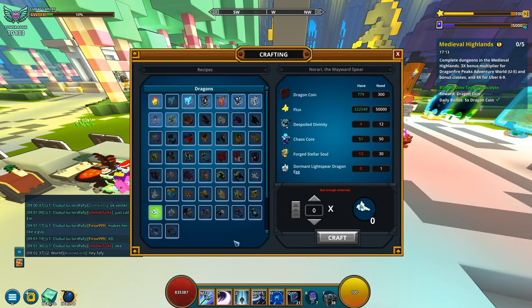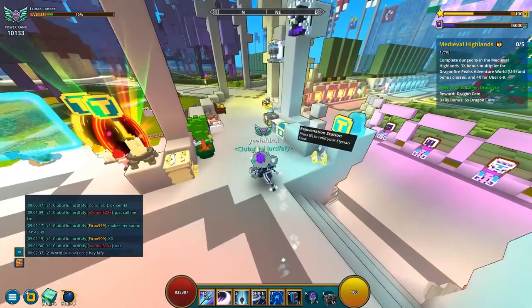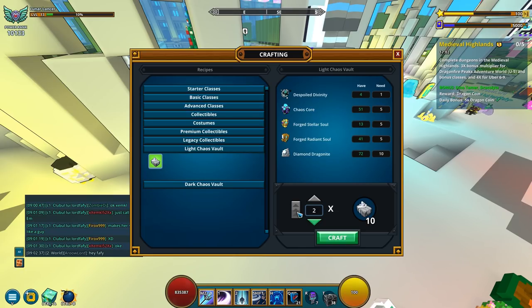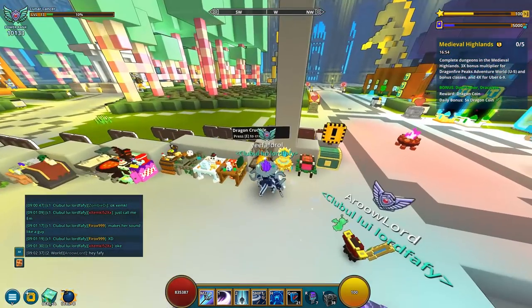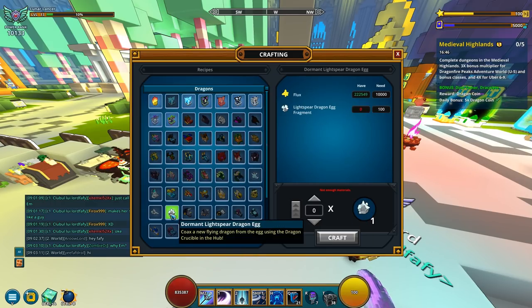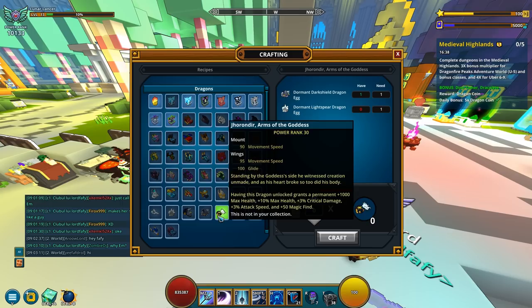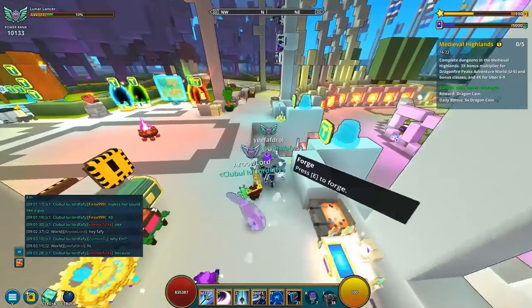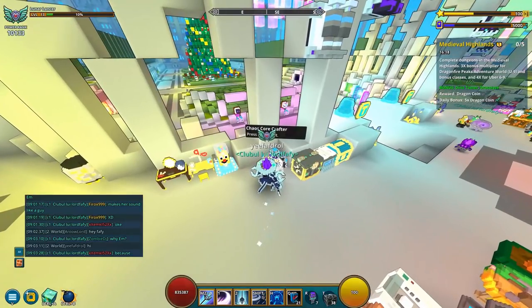Well, surprise surprise — it's time-gated by Spoiled Divinity. I just realized I don't even have enough world divinity to start the other dragon. I was planning to go after the other egg today but totally forgot. The plan is to combine this Dormant Lightspear Dragon Egg and this Dormant Dark Shield Dragon Egg — you can combine them without any other requirements into an epic dragon. I can at least start gathering some Lightspear Dragon Egg Fragments.